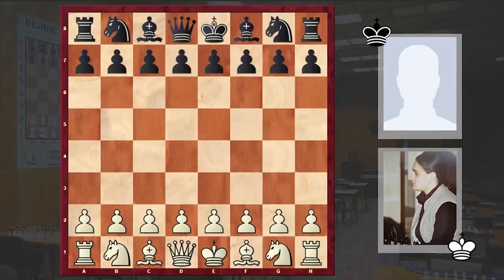Hello chess lovers, Sturen here. In this video I want to share with you a very instructive attacking game played by the 7th women's world chess champion Maya Ciburdanidze. Her opponent is German chess player Hans Hofmann and the game was played in 1989 at Lugano Open.